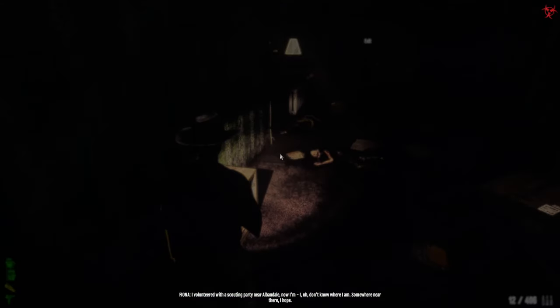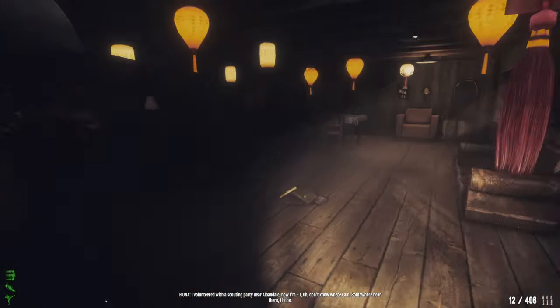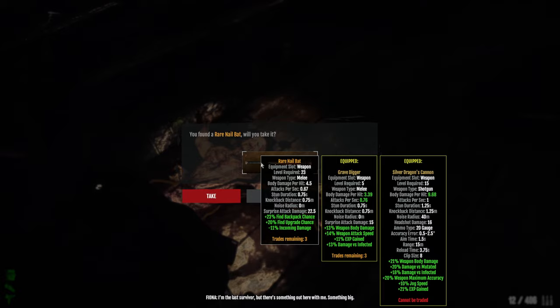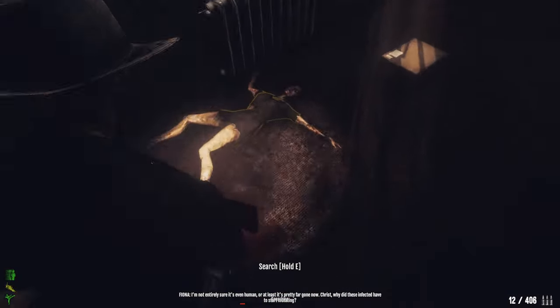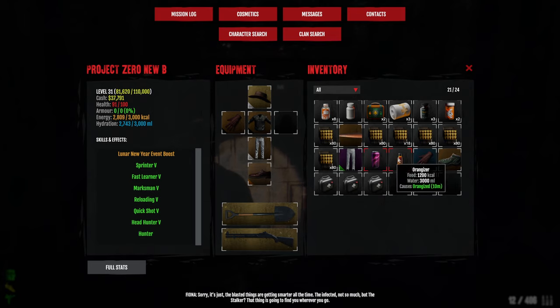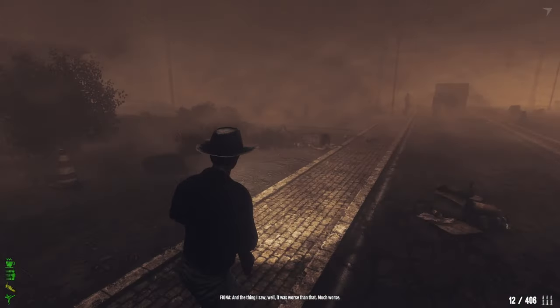Let's check downstairs. You can find recordings — little audio logs explaining what happened in the town and how everything went down. By finding those recordings you get to know the lore of the game. Okay, going to the level 30 zone soon.